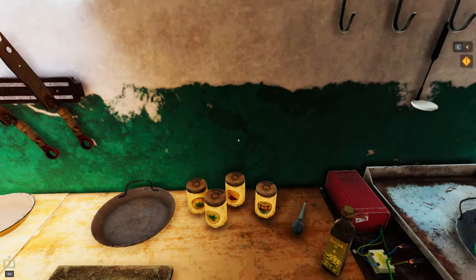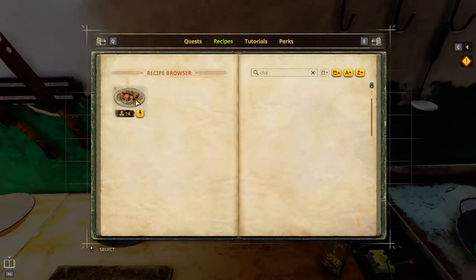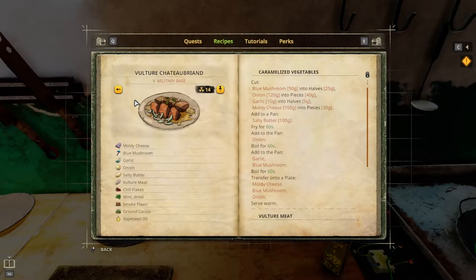Greetings, Soulswind here and welcome to Let's Play Cooking Simulator Shelter. It's now version 5.1.46, that's been a patch. And this is a 5-star attempt for the recipe Vulture Chateaubriand, from the military base, radiation level 14.